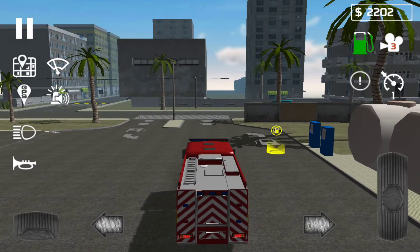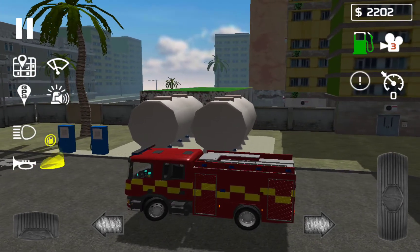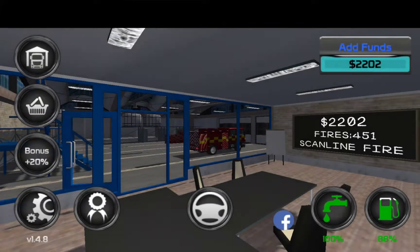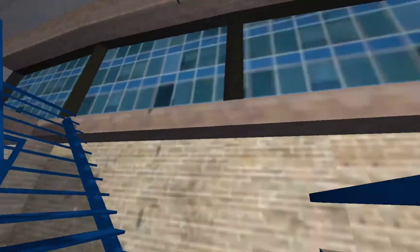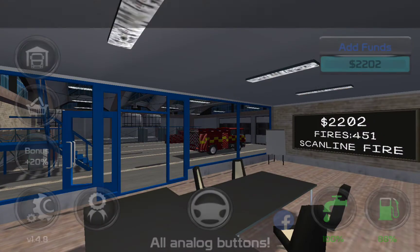So you can see I'm moving my tablet and you can see the wheels moving — that's the tilt steering. I'll go back and do the steering wheel option after this.